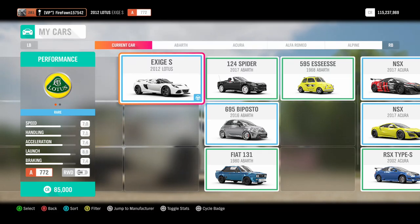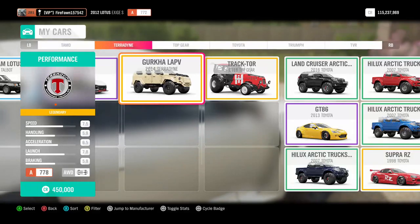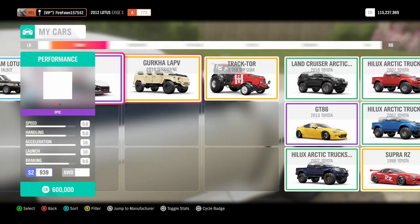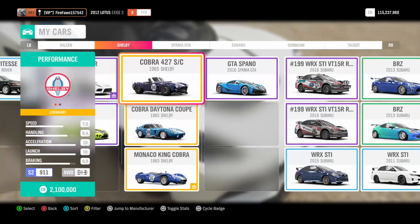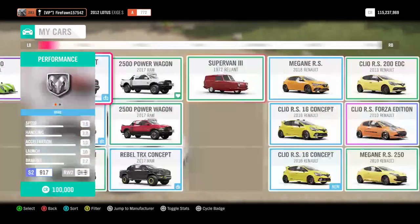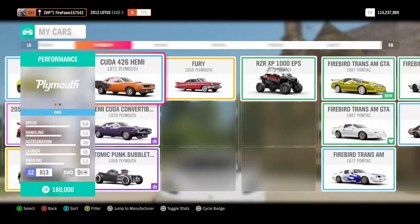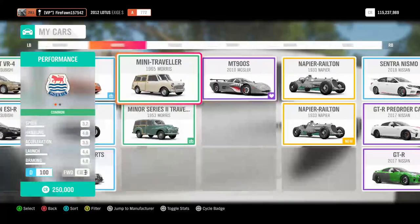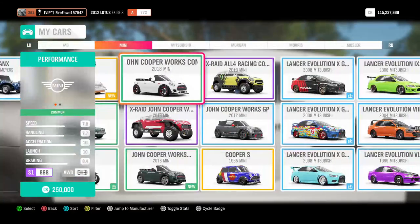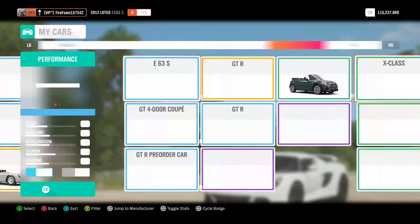What's up guys, welcome back to the video. Today we are playing Forza Horizon 4. We played this game last week with the Hennessy Velociraptor 6x6 - a dope truck, but it wasn't the best at off-roading. I still love that truck and I've been driving it a lot actually. I mean, who doesn't like a 6x6? Two more wheels - hell yeah.